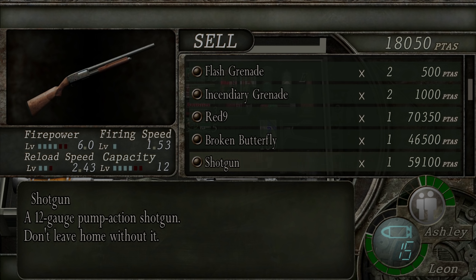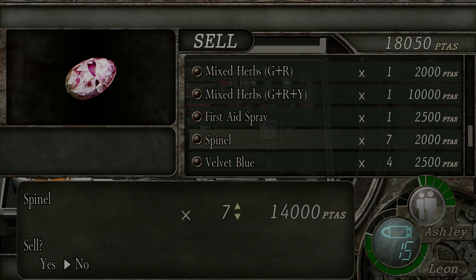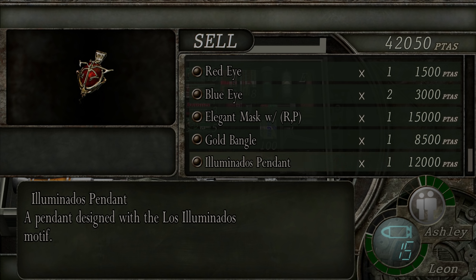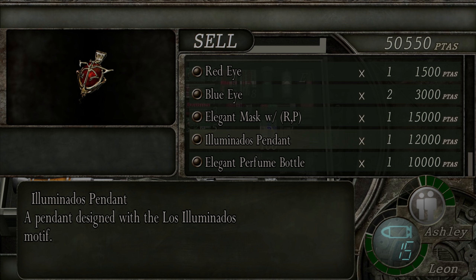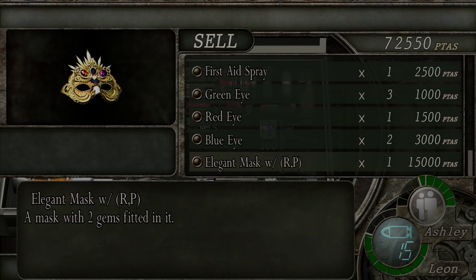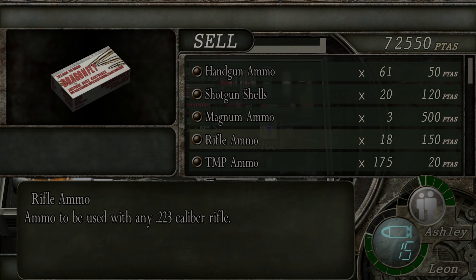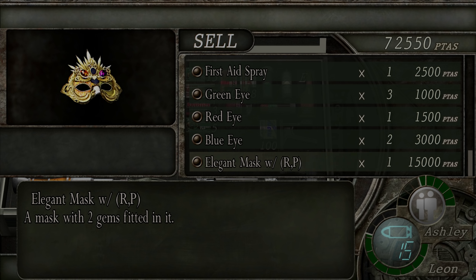What am I selling? Literally loads of stuff. I've been pilfering this castle for ages now — I've got like seven spinels to sell you, four velvet blues, a gold bangle, a pendant, an elegant perfume bottle. Where's the Queen's Grail? Can I not sell that? Or is that maybe not a treasure per se? Oh, it might be an item, perhaps.